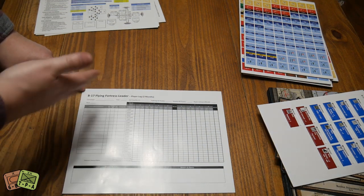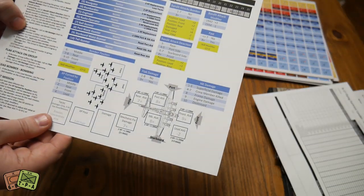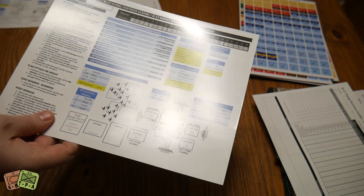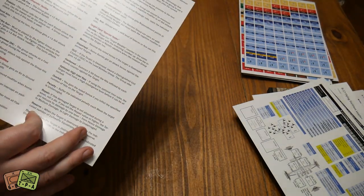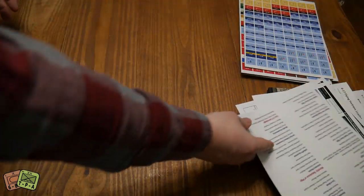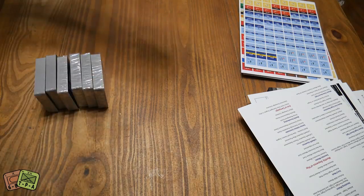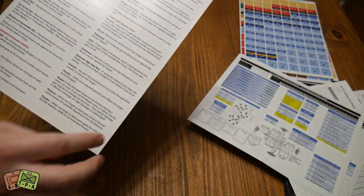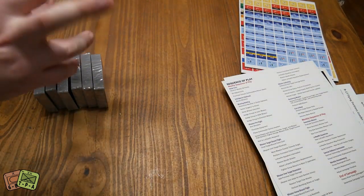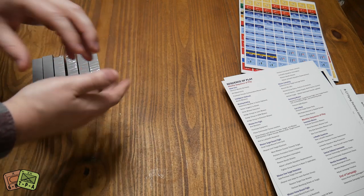This is your player log — two months' worth — so you'll probably have to photocopy it, which is fairly typical. We also have the single bomber variant sheet for playing with just one bomber. There's a Demoma minigame variant, and an expanded sequence of play reference, which is probably the most helpful item. It's two-sided with a lot of good detail covering the full flow and the more detailed phases like bandit combat.